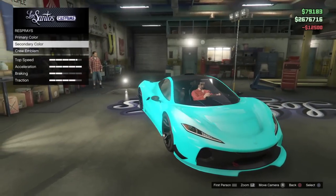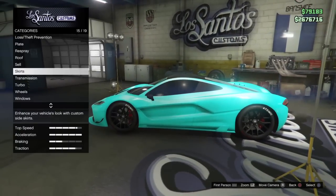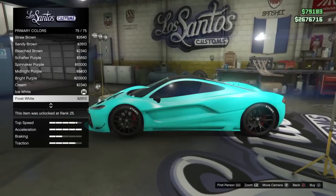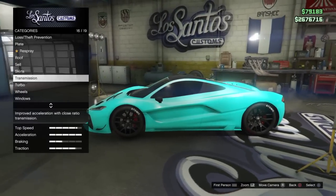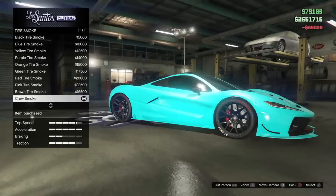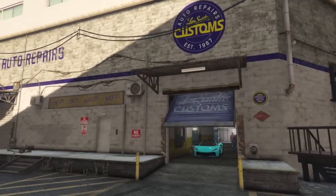You guys can already see how cool that looks — it does not look like a normal color you would have. It looks like something else, really really cool. I'm not 100% certain if pearlescence would make it look nicer. Right now I have an ice white pearlescent which makes it just a little bit brighter, but you guys can do whatever you want. And also, you can get a crew tire smoke — yes, you can pop that on there.